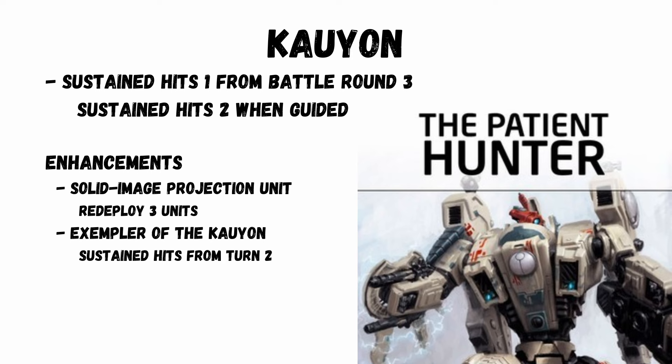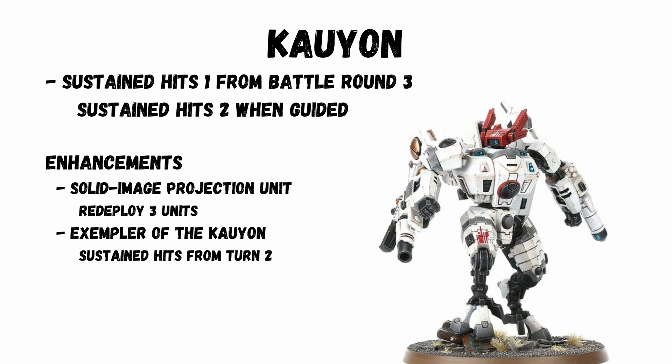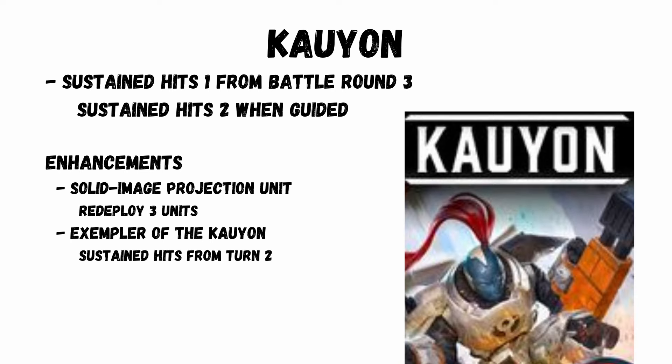Now for the detachments. Kauyon — the index detachment — keeps the same general buff but has had changes to enhancements and stratagems. You get Sustained Hits 1 from battle round 3 onwards, and Sustained Hits 2 when you're guided. The Moo'shoot Moos stratagem has moved to the Retaliation Cadre detachment, but a new one here is the Solid Image Projection Unit, which allows you to redeploy three units, though it's done before you decide first turn. There's still the enhancement to get the detachment bonus from turn 2 for the bearer's unit.